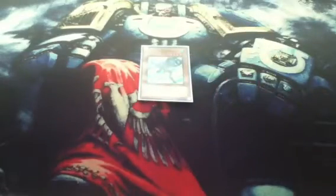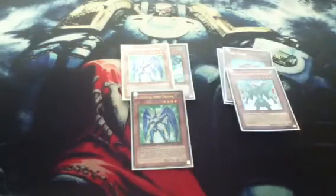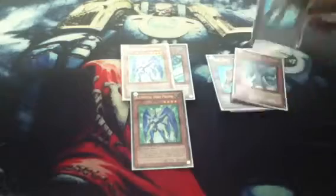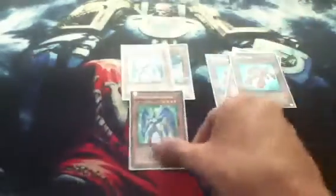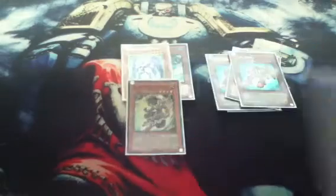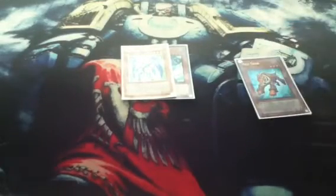The first card in the deck is Elemental Hero Stratos, which searches out your two Elemental Hero Prismas. Next we run three Test Tigers. The play is: you summon Elemental Hero Prisma, use his effect to dump Gladiator Beast Bestiari to the grave. Then because Prisma's effect, his name is now Gladiator Beast Bestiari, so you can special summon Test Tiger, use Test Tiger's effect, tribute Test Tiger, return Prisma to the deck, special summon Gladiator Beast Darius, special summon Gladiator Beast Bestiari, and then contact fuse for Gladiator Beast Gyzarus and pop two of their cards. That's the main play of the deck, which is why you run three Test Tigers, two Prismas, and Stratos to search out Prisma.